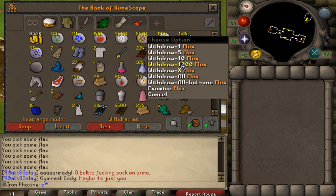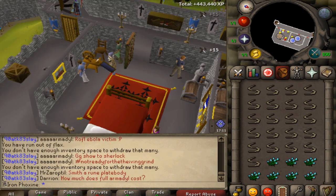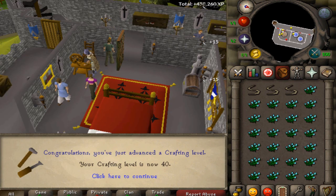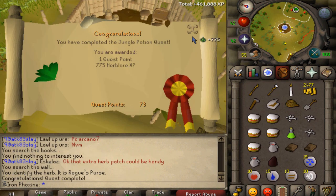What I did get that's pretty nice was 1500 flax, so it's time to spin these up. 1500 flax later, I managed to get myself from 32 to 40 crafting.